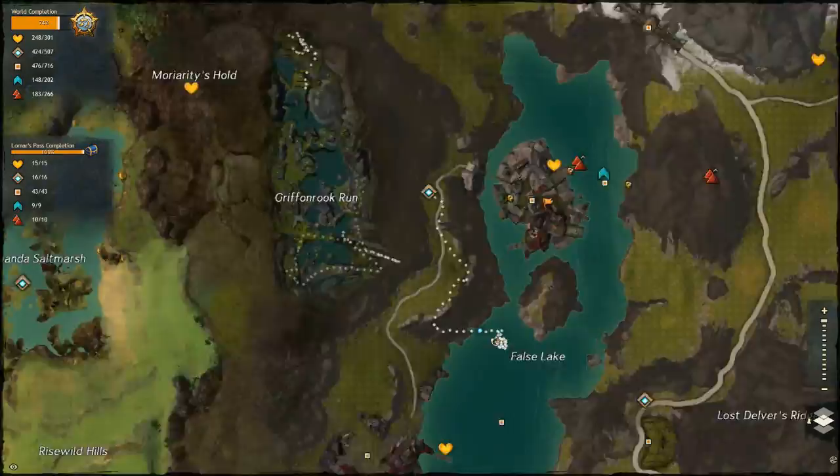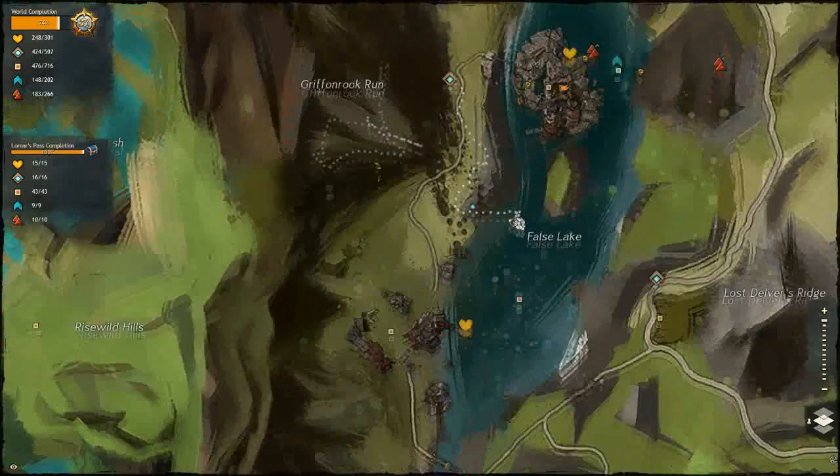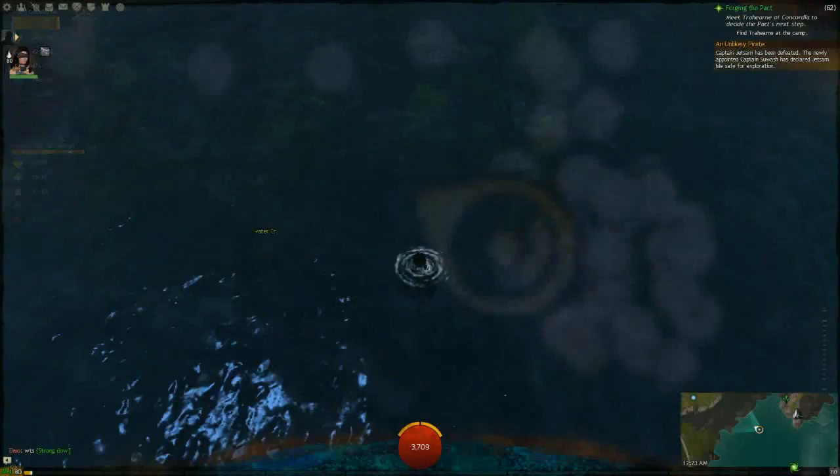Welcome to another jump puzzle. We've got Night Tempest and Christian Grey here bringing you Gryffinwork Run. This is here in Lornar's Pass, and the entrance is underwater here in False Lake.